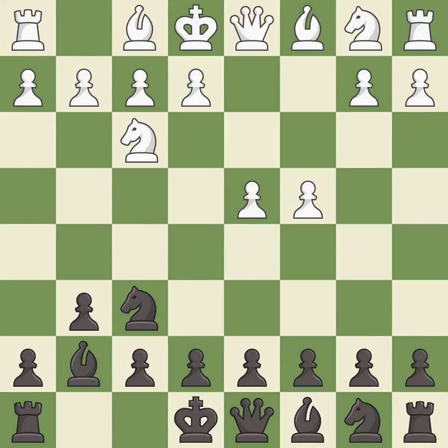This fianchettos the bishop by placing it on a powerful diagonal. g3 prepares to fianchetto the light-squared bishop to g2, where it will control the center from the long diagonal.